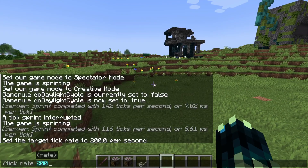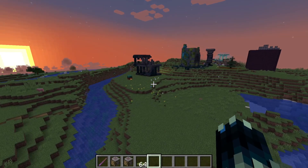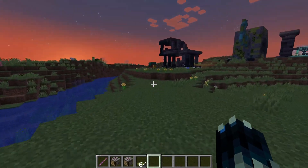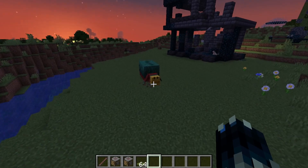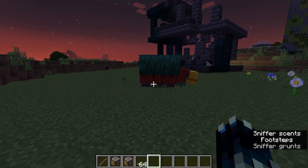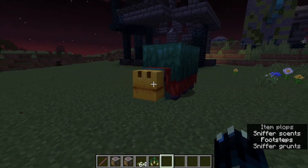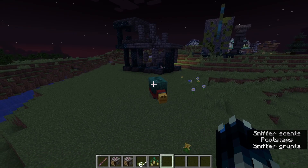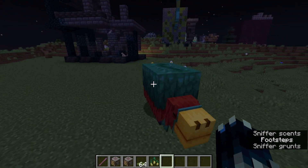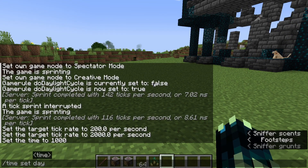You can set this a lot higher. As you can see, that sniffer over there is doing everything extremely quickly — it digs almost instantly because ticks control that animation. Its cooldown should also be much shorter because it's ticking a lot quicker. But not only can you speed up the game — you can also set the rate lower than the default of 20.